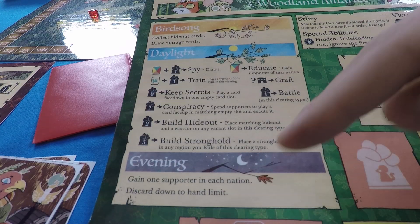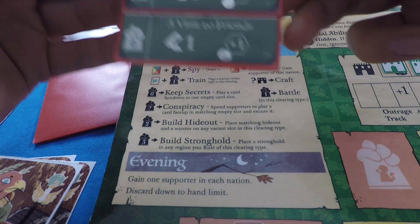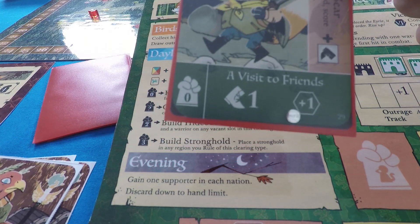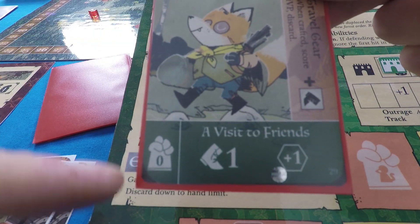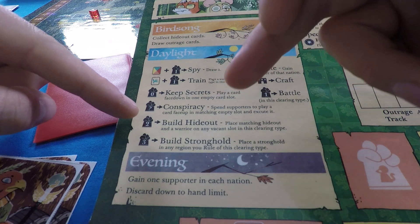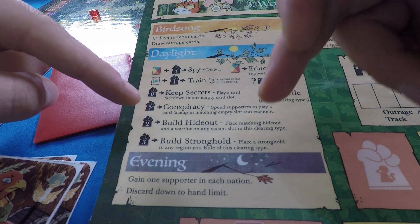It's worth noting that the Woodland Alliance doesn't have any regular movement action during the Daylight step — the only way to move their warriors is by using conspiracies on their action cards. Because you collect the action card back during Birdsong, you can keep playing the same good one over and over.